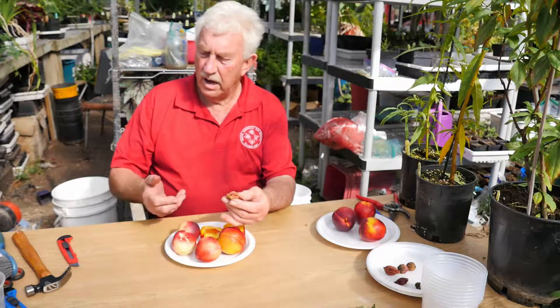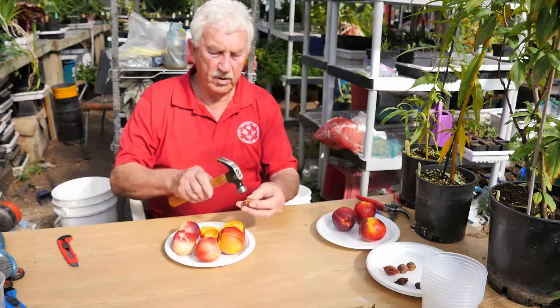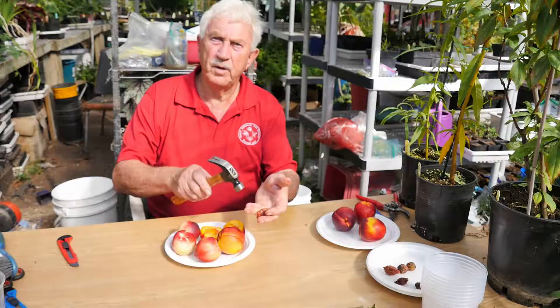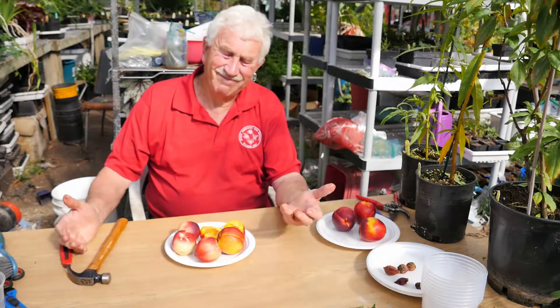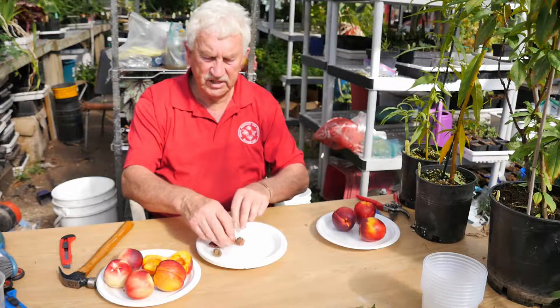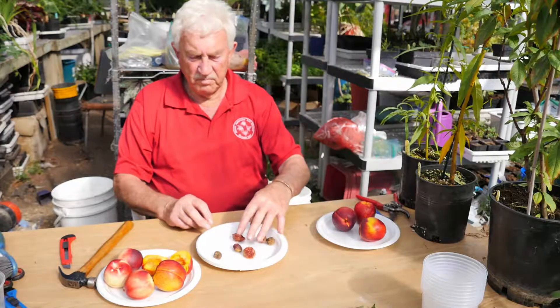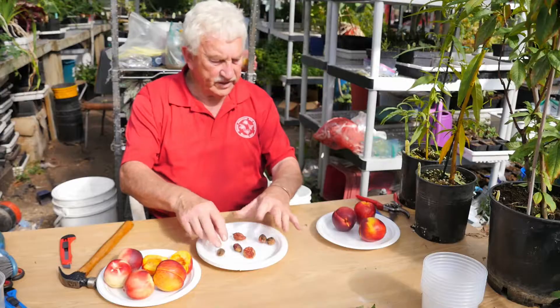All you're after is the seed — the pit, or sometimes called the stone. I've seen people take a hammer and bash them up to extract the seed, but there's no need to do that. What you do is take those seeds out. These are seeds from different peaches and nectarines — small peaches, bigger nectarines — they're all the same.